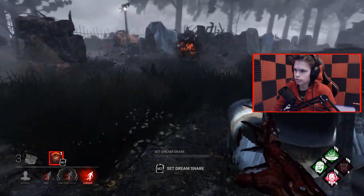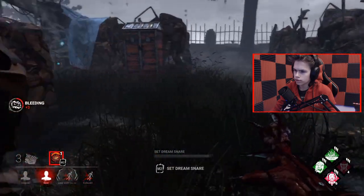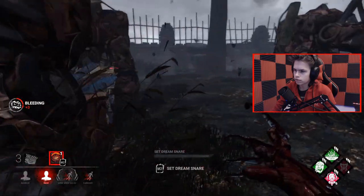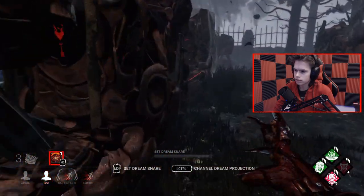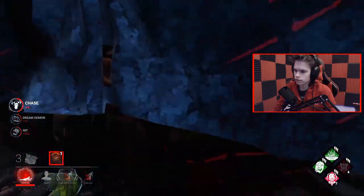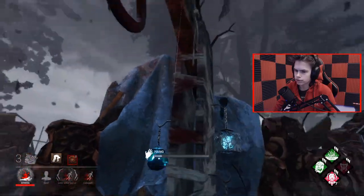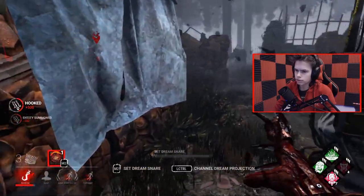That's stack number four. They can't even heal at all. Now they know it's Devour Hope — they're probably going to go for it now since everyone knows where it is. Especially Claudette — she's probably running right to it. She's also awake.